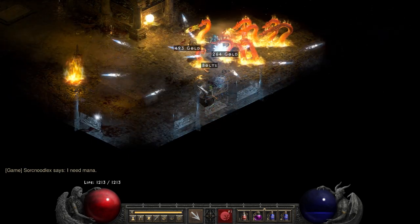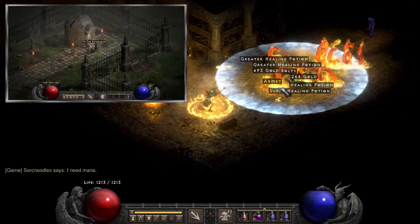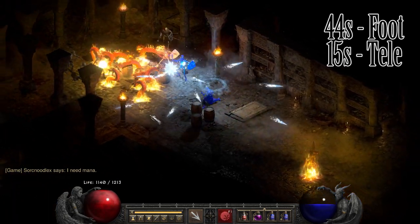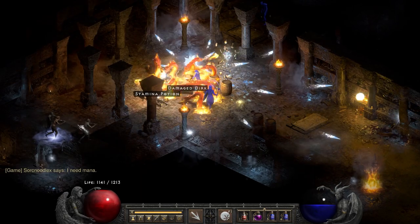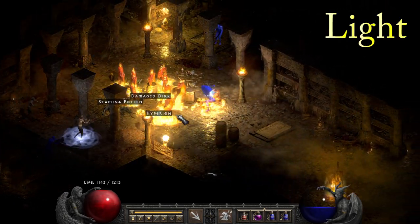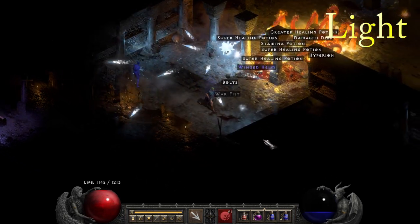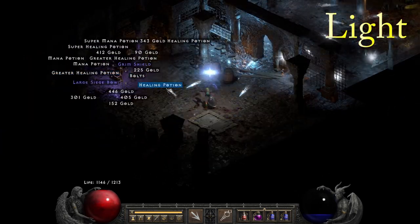We'll start with Act 1 and work our way up. The Mausoleum is in the Burial Grounds next to Bloodraven. Via the Cold Plains Waypoint, it takes about 44 seconds to get there on foot and 15 seconds with teleport. The only immunities that can be in this place are lightning, so almost anyone can farm here just fine. I personally hate this place, but I have heard many people seeing some pretty big success here.